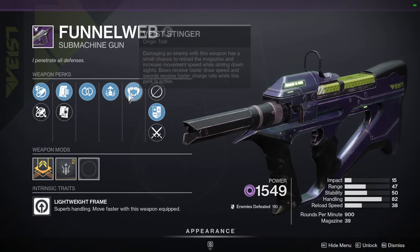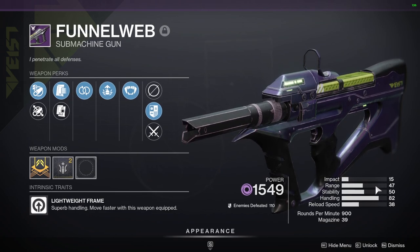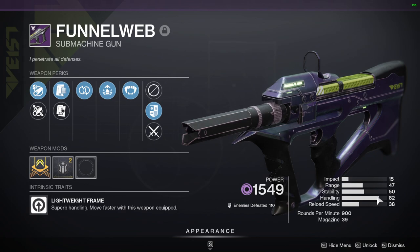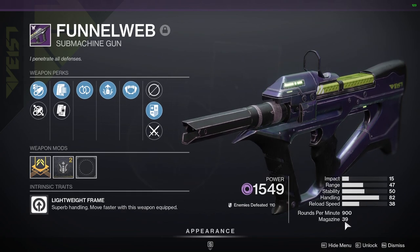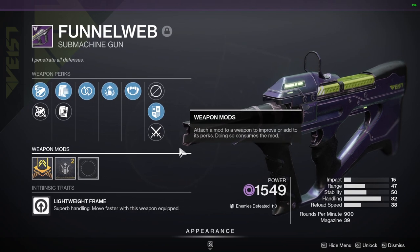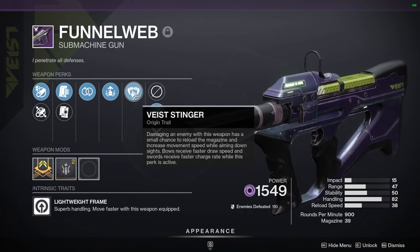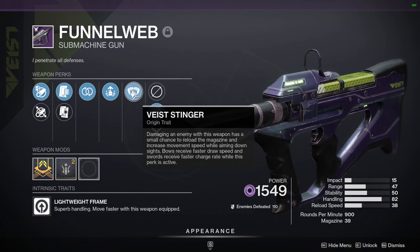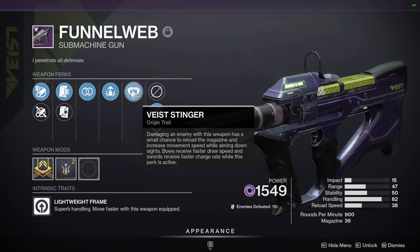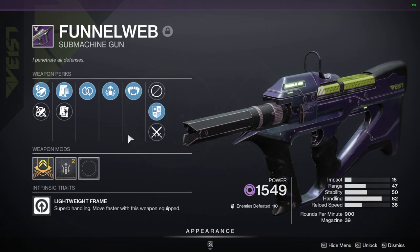Let's quickly run through the origin trait and some stats on the weapon. Its impact is fairly low, range is about mid, stability is okay, handling is very good, and reload speed is decent. You have 39 in the magazine with Appended Mag on it. The Vice Stinger origin trait essentially boils down to this: when you damage an enemy you have a small chance to reload the magazine and increase movement speed while aiming down sights — it's kind of like a mini version of Subsistence without actually needing to get kills.